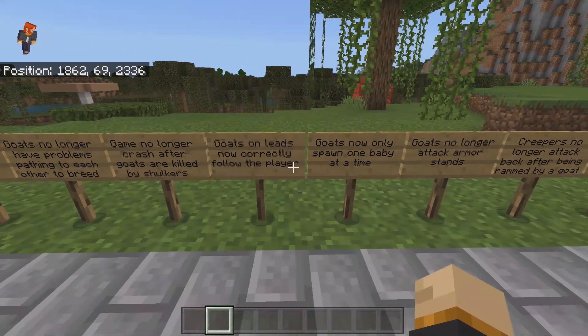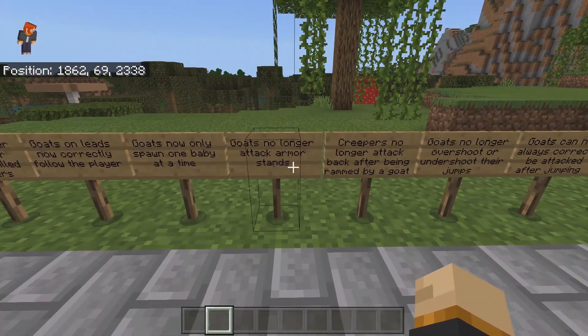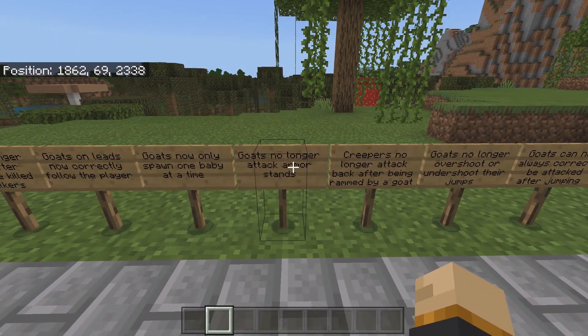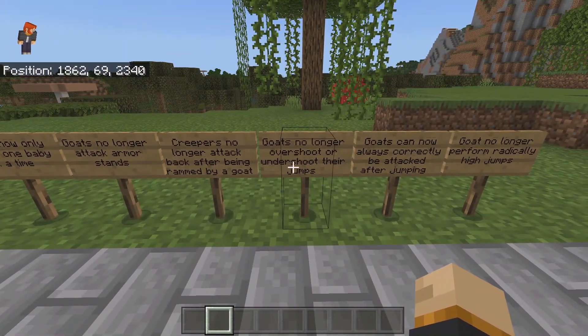Goats on leads now correctly follow the player. Goats now only spawn one baby at a time. Goats no longer attack armor stands — that was a thing; goats did not like armor stands for some reason. I think when the Ravager was first added to the game it had that same behavior. Reapers no longer attack back after being rammed by a goat.